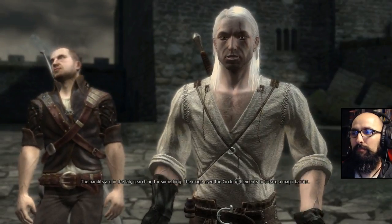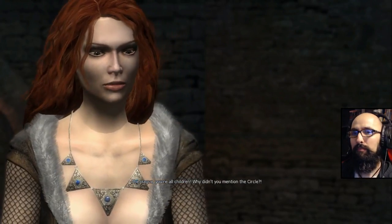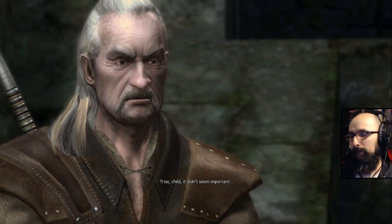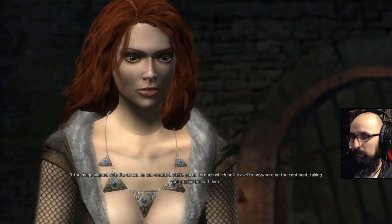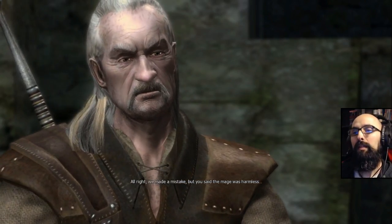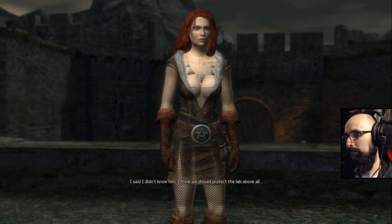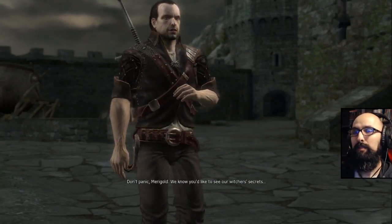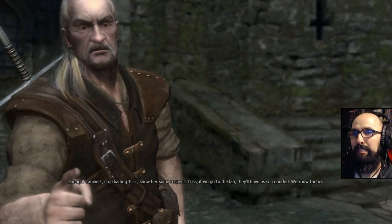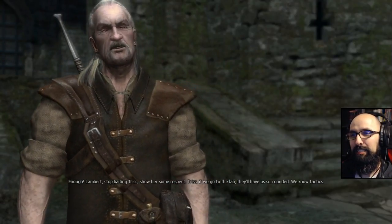What did you learn? The bandits are in the lab searching for something. The mage used the circle of elements to create a magic barrier. It didn't seem important. If the mage aligned with the circle, he can create a stable portal through which he'll travel to anywhere on the continent, taking your equipment with him. We made a mistake. But you said the mage was harmless. I said I didn't know him. I think we should protect the lab above all. Don't panic, Marigold. We know you'd like to see our witchers' secrets. Vesemir, if that idiot doesn't shut it, I'll — Enough! Lambert, stop baiting Triss — show her some respect.